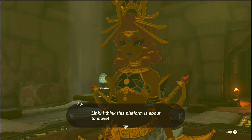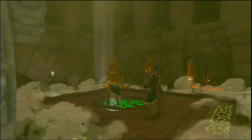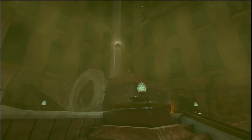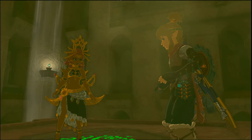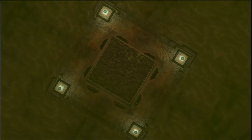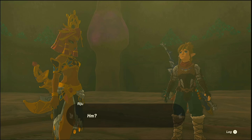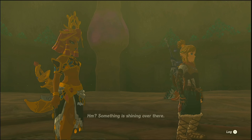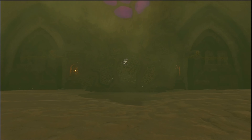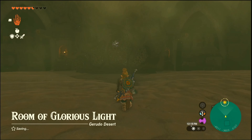Let's teleport back to the center. And we're ready to fight the boss, I think. We have our Master Sword ready — we're going to save here. We were actually able to go where the boss was without having to do it; it's just that the boss fight doesn't activate until this is finished.